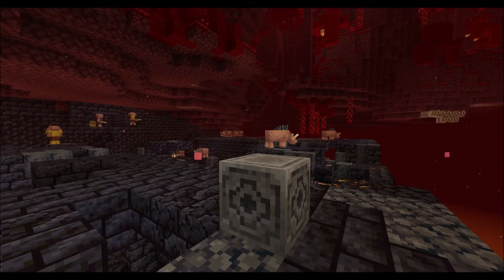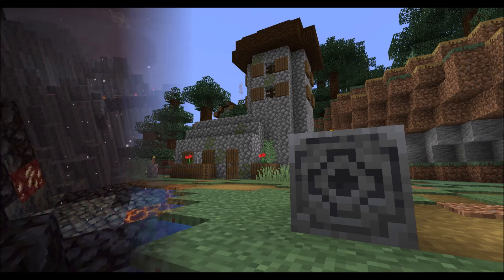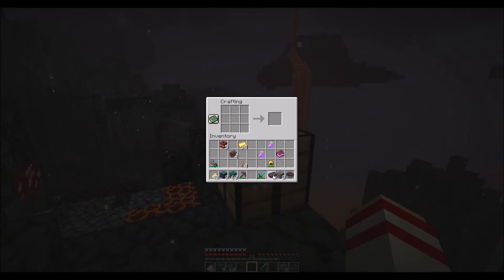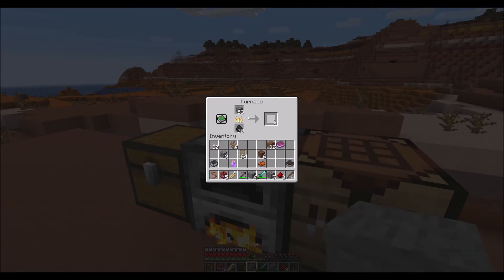So if you're someone who is regularly getting lost on your world, crafting a lodestone block or two could be really helpful. Unfortunately, crafting a lodestone block isn't exactly the easiest thing to do. The crafting recipe calls for eight chiseled stone bricks surrounding one netherite ingot. The chiseled stone bricks can be found in jungle temples, igloos, and ocean ruins, or crafted from two stone brick half slabs.